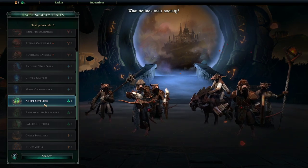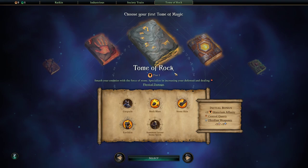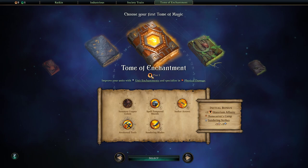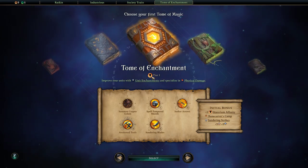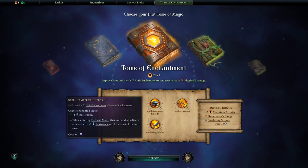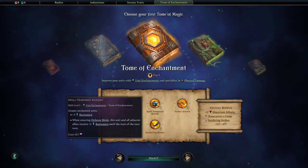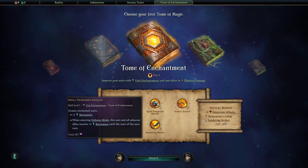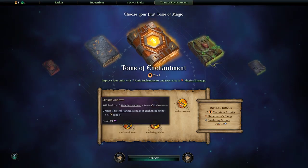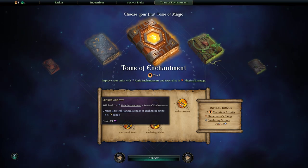Adept settlers seem to win it for me — rats live everywhere, they spring up like nobody's business. So we're going ahead with that. Now we have to pick our first home of magic. We're going to go for one of the industry tomes. We can summon a copper golem spell, tempered shields gain plus one resistance when entering defense mode, and this unit and all adjacent allies receive plus one resistance until the start of the next turn.